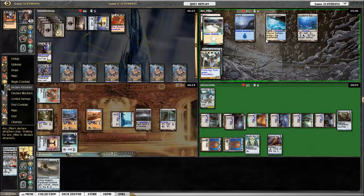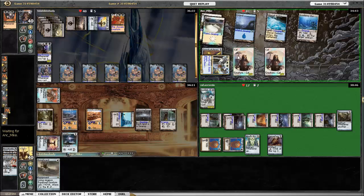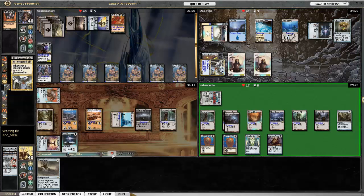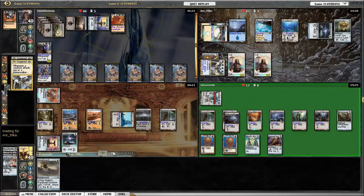Asperia goes after Kozilek again and gets a few cats from White Sun's Zenith — forgot to play Sol Ring first. There's Chromatic Lantern. Kozilek is going after Asperia, which I think is the right play — I've only got one card in hand and don't have a whole lot of offensive presence. Really the Azorius player is the control player you've got to worry about. He gets to draw a card from Asperia, but then gets Annihilated for four.